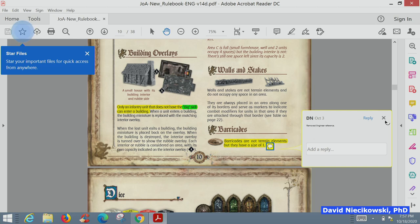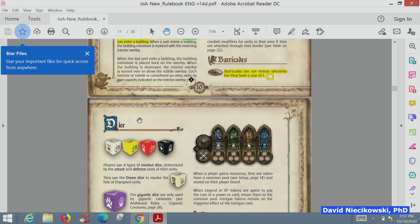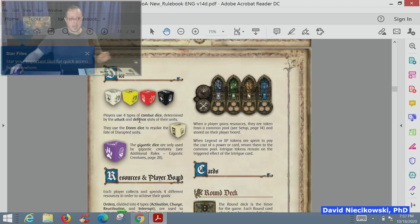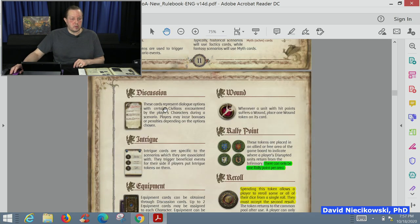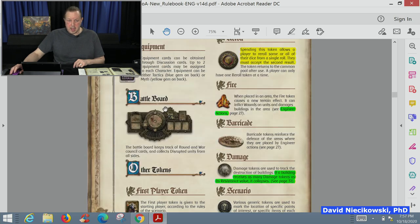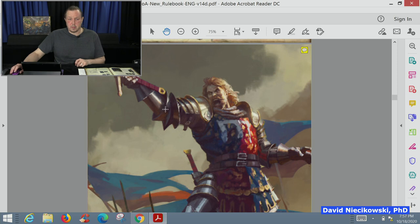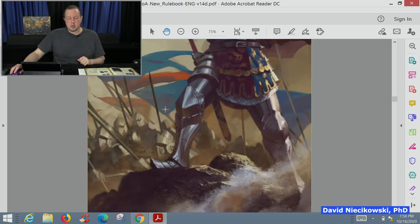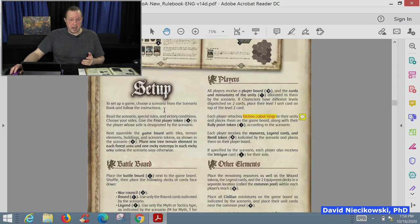One thing this rulebook does not do in its current form is tell you what changes have been made. Anything in green is new text; anything yellow is revised text. For instance, this is just a picture they stuck in there — maybe a placeholder — and they added two pages to the rulebook, perhaps as a placeholder to put extra content if needed.